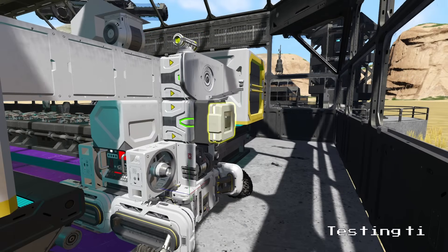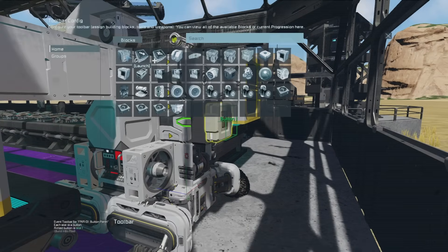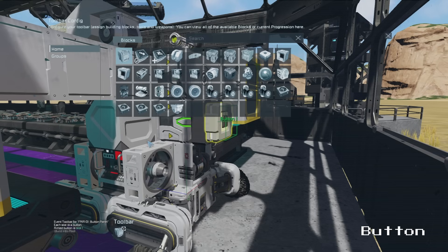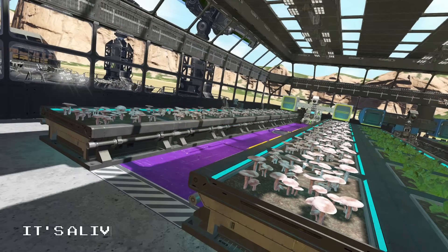We should now have set up everything we need for this robot to operate automatically. To test it and create a manual trigger, select the button on the back and set it to trigger the launch timer. Now we can press the button and watch as our robot runs through its harvesting cycle automatically.